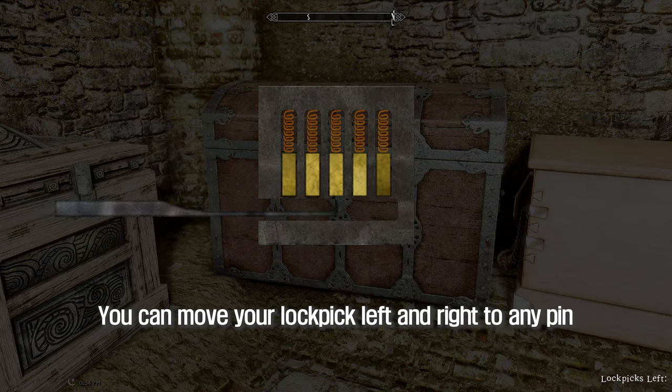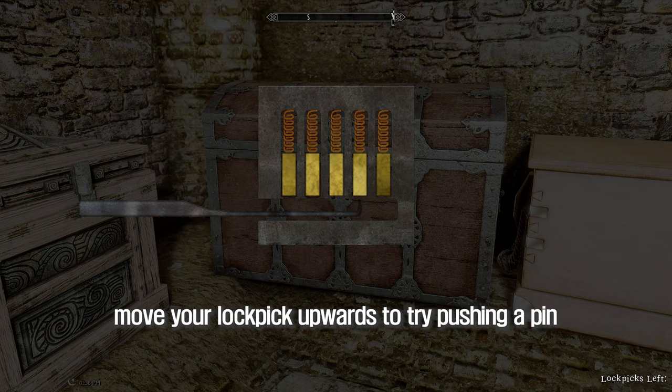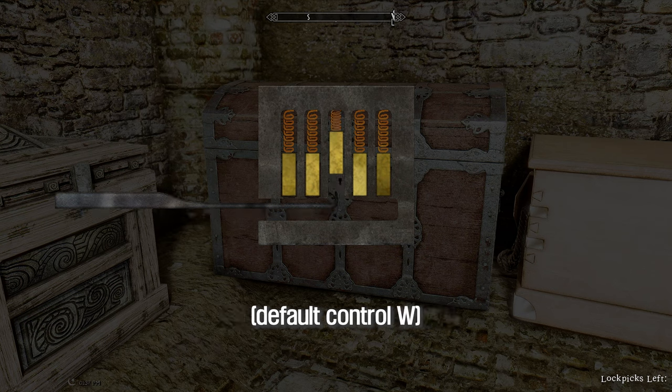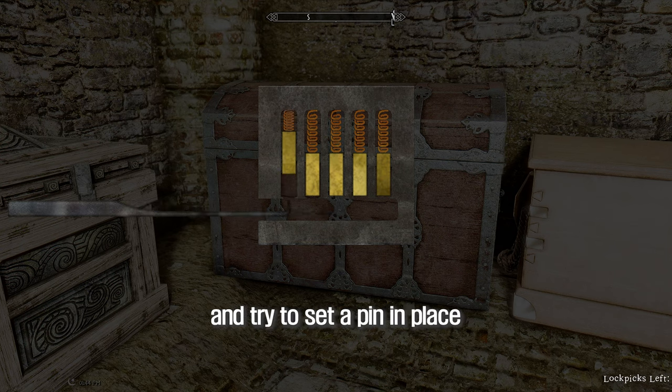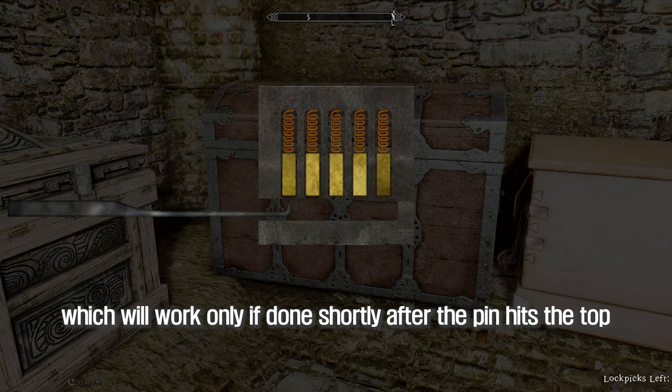You can move your lockpick left and right to any pin (default controls A and D), move your lockpick upwards to try pushing a pin (default control W), and try to set a pin in place (default control Spacebar), which will work only if done shortly after the pin hits the top.